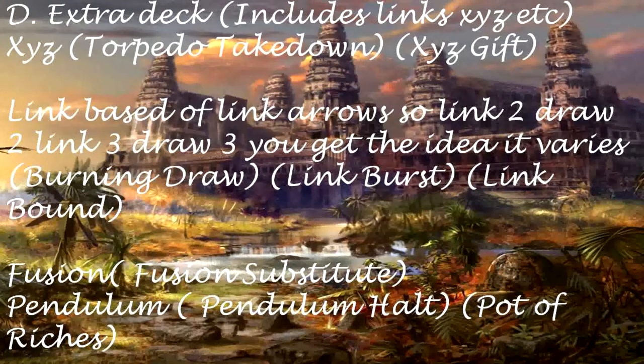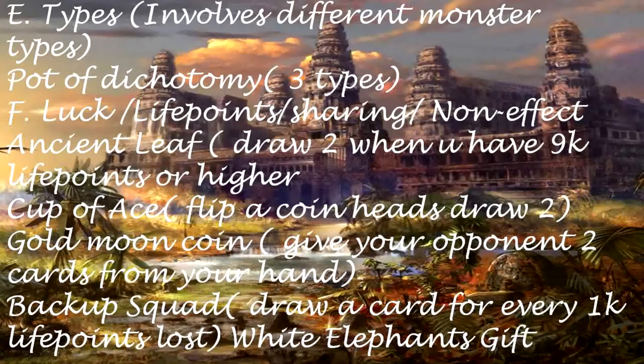Extra Deck draw cards — Includes Links, XYZ, etc. XYZ: Torpedo Takedown, XYZ Lift. Link-based — off link arrows, so Link 2 draw 2, Link 3 draw 3. It varies. Also: Burning Draw, Link Burst, Link Bound. Fusion — Fusion Substitute. Pendulum — Hot Pot of Riches.